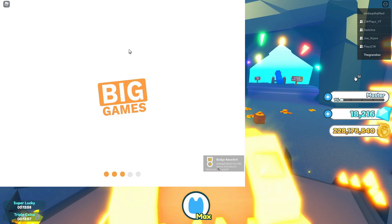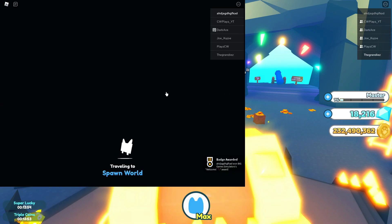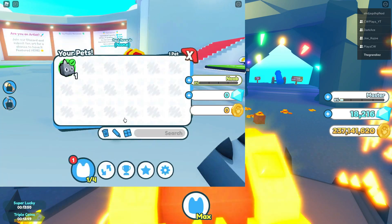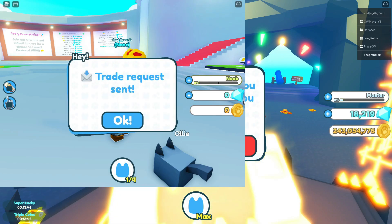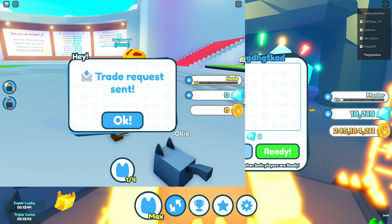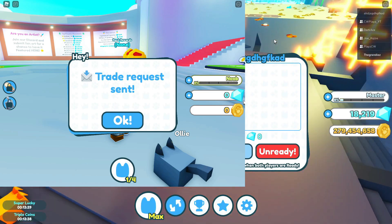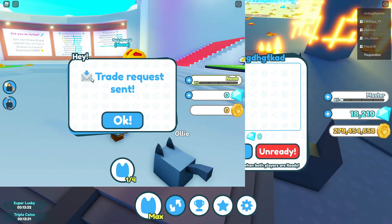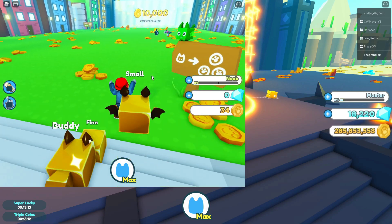Here we have it — my second account is currently overlapping on top of my main. I'll select some random pet, go to the trading GUI, and trade yourself. You want to give some pets you're not currently using but are still decent. Then accept the trade on your alt.